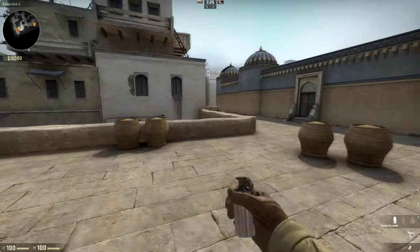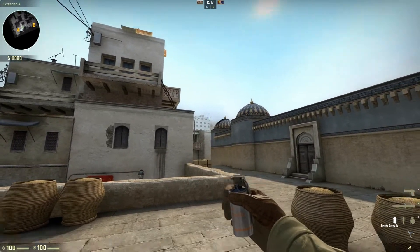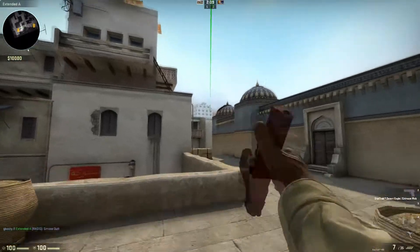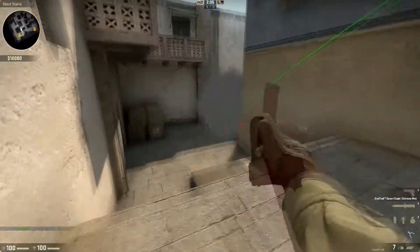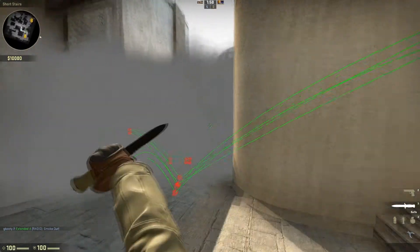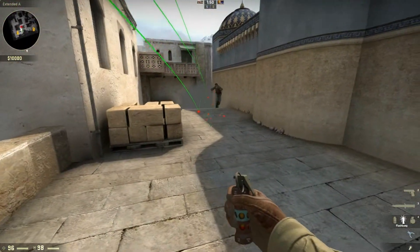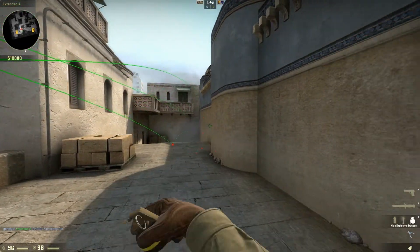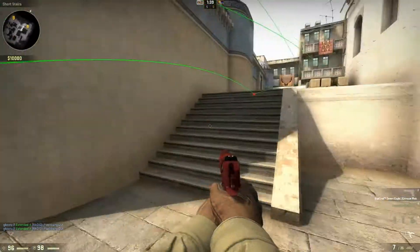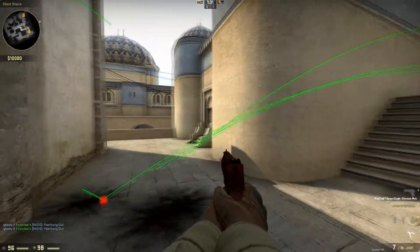If you play cat and you notice they rush long or rush cat a lot, get yourself in the corner here and aim just above that little peg there — that should smoke off cat pretty thoroughly and hopefully prevent them from pushing. If they do push, it'll be easy kills. A couple good flashes if they're on cat: there's not really one off the wall because they can see that. Just do one off the floor here — it should pop. Get a better angle on it, maybe a little more like this — that should flash in the air and get everyone over here.